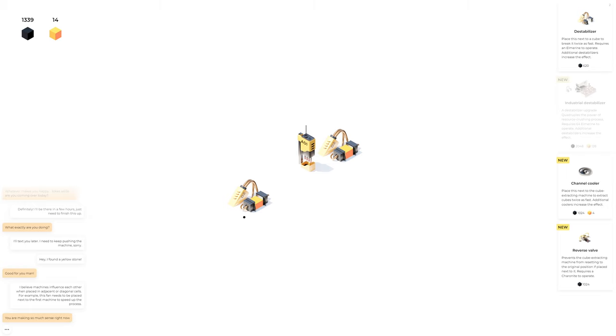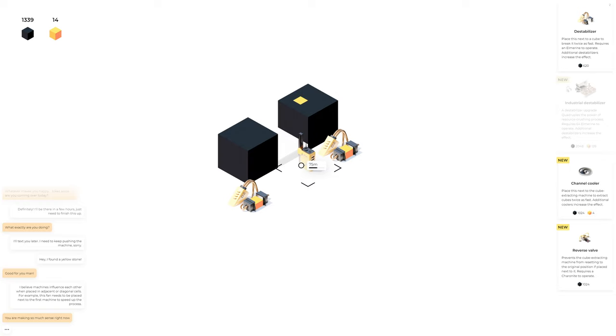I don't think I have one of those. I don't know if we can break things after either — like how does this work? Am I able to delete things or is this just my life now? I guess we just keep going. 'Place this next to the cube extracting machine to extract cubes twice as fast' — twice as fast as twice as fast — four times as fast.